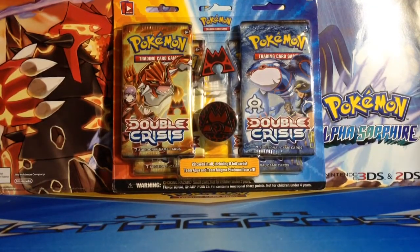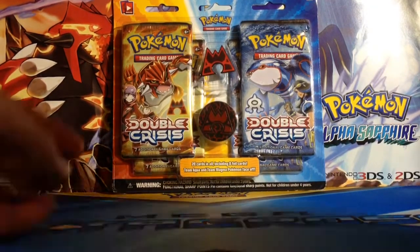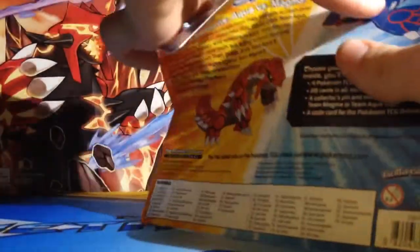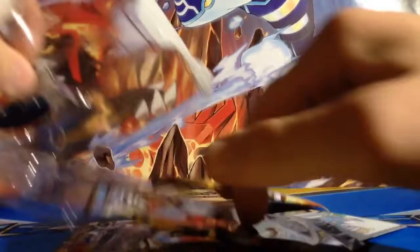Hello YouTube, it's Pokemans, and today I got a Team Magma Double Crisis boost pack thing to open. I have two Team Magma ones, so I was just going to open this so that I have one Team Aqua and one Team Magma. I'm only missing one card out of this set which is Team Aqua's Kyogre, so if I can get that, that would be awesome.